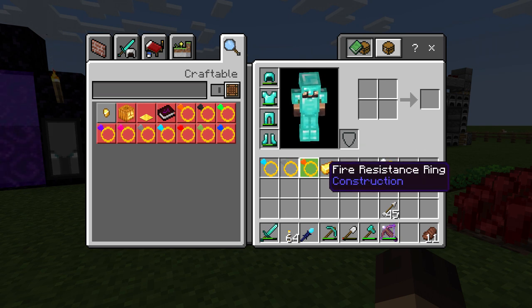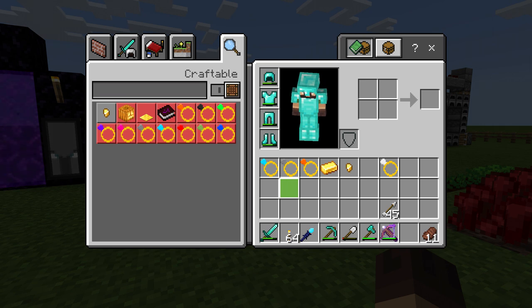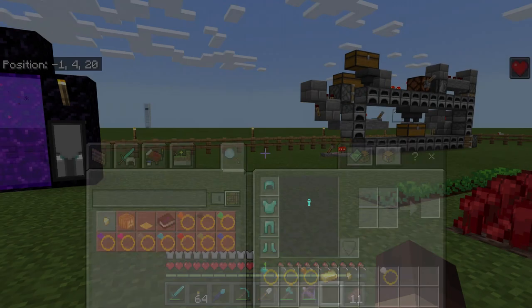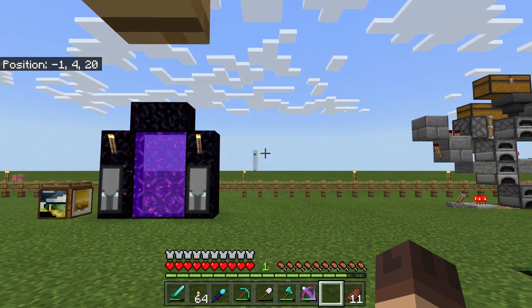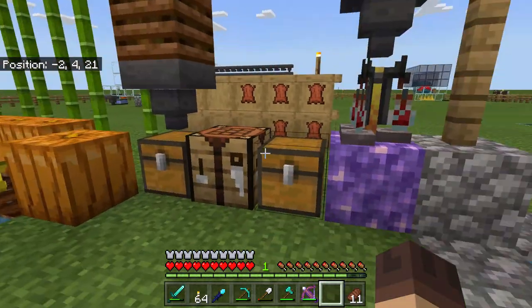These are really nice — it's like having a beacon going but you can take these with you. For example, slow falling is really nice for building and going into the End when you're fighting the dragon, because the dragon's going to knock you off those towers and you just slow fall down to the ground. Fire resistance ring goes into the nether — you can take a bath in lava, no big deal. I use the speed ring when I go out to my XP farm since it's a bit of a jaunt out there.